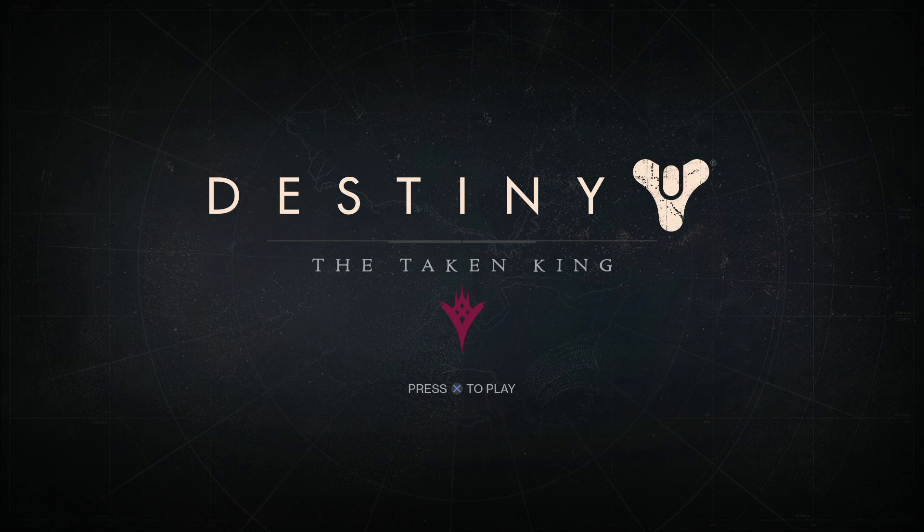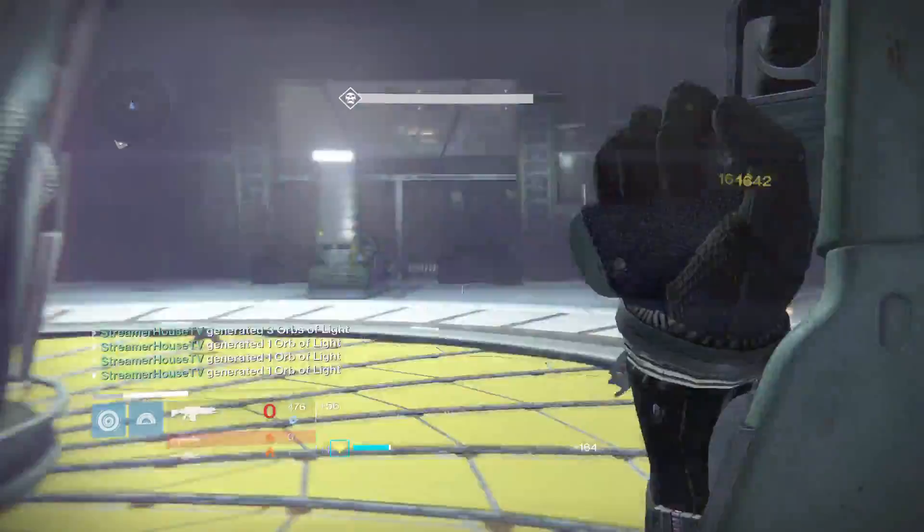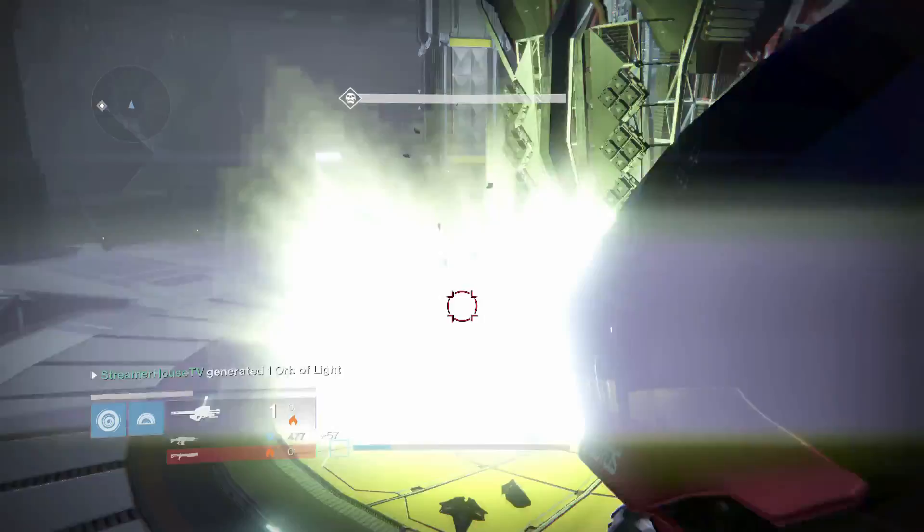What's going on ladies and gentlemen, it's Crusader the Designer here bringing you a video about a question I've been getting asked all day. I wish I could have uploaded this sooner but based on my schedule and how it's set up with Streamer House, I have to upload this really late. But it is the quest line for the Sleeper Simulant — questions like how do I get it, what are the codes for the Curious Transmitter, and all that stuff.